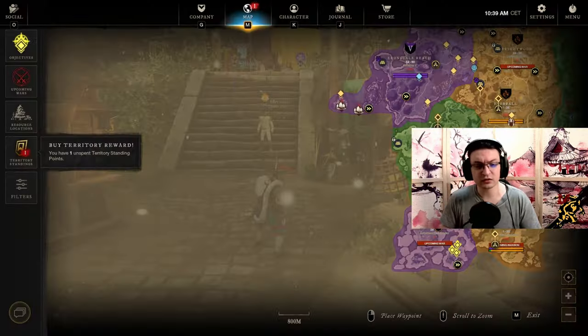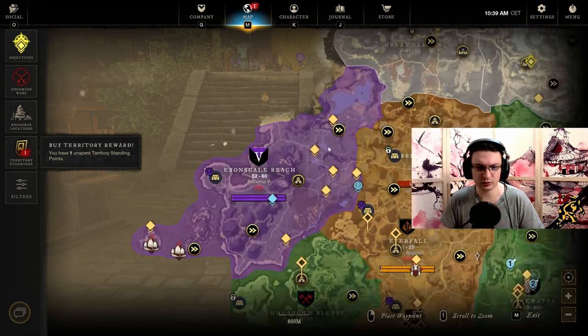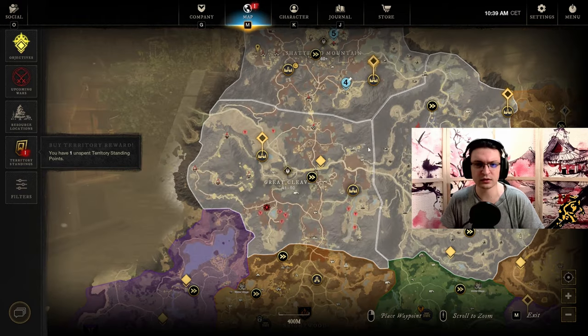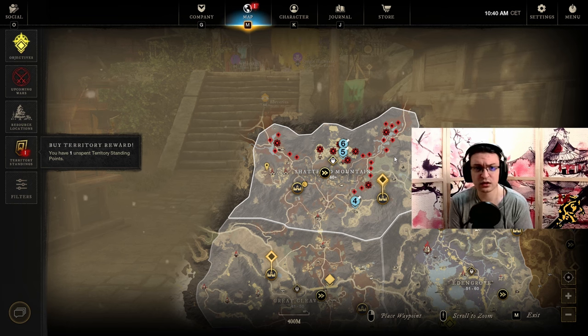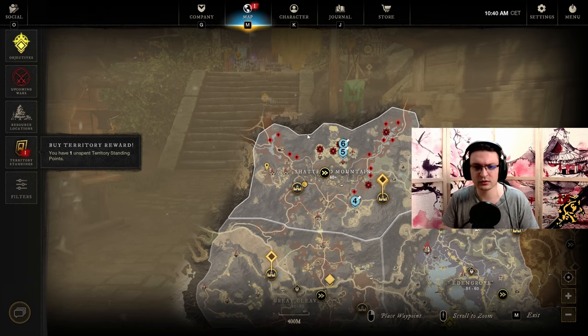As for portals — not worth it. You can do portal runs in Ebonscale Reach, Lover's Shrine is a nice route, and the Great Cleave is the most popular one. Really good for Azoth, but really bad for expertise — you need 30 small chests for one expertise bump and 10 big ones for one bump. Way too much time investment. You'd need two full rounds just for two expertise bumps. Costs way too much time.